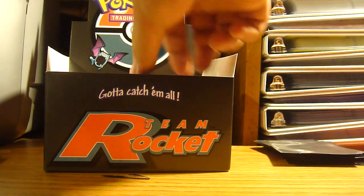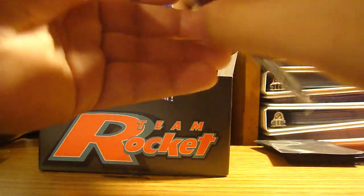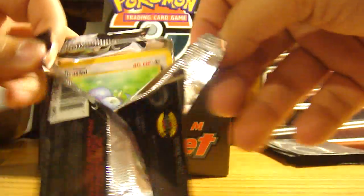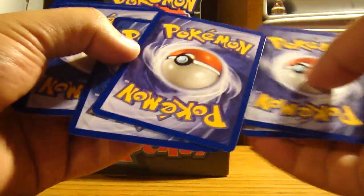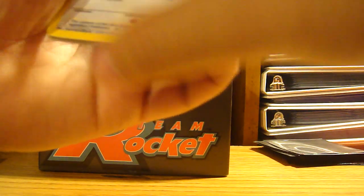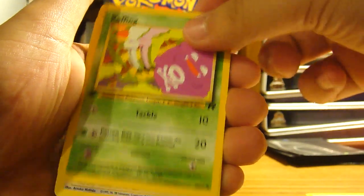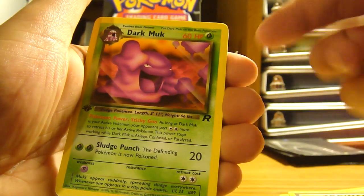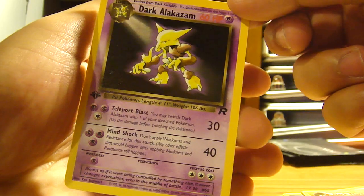We've gotten Dark Muk in every pack so far. Jynx, Drowzee, Ponyta, Rattata, Koffing — oh that's a cool card — Meowth, Grimer, Gastly, another Dark Muk — what the hell — a Dark Flareon, oh, and a Dark Alakazam! Too bad it's not holo, damn it.